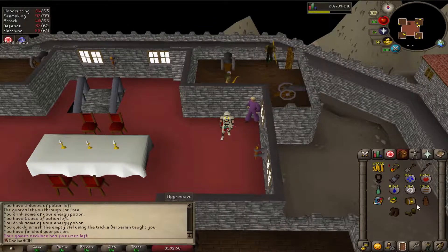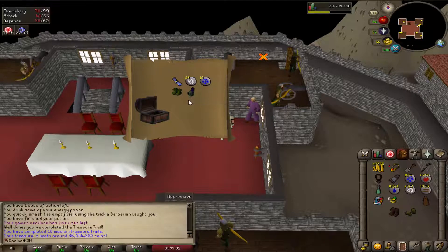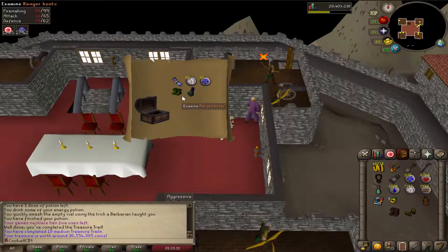Okay, another casket. Oh my fucking god. I got it. I got the Ranger Boots! Oh my god. I haven't even got Ranger Boots on my main. Oh my god. And I also got a Blessing as well — I've not got a Blessing. Oh my god, I can't believe that. I got the Ranger Boots and I've only done 18 medium clue scrolls.